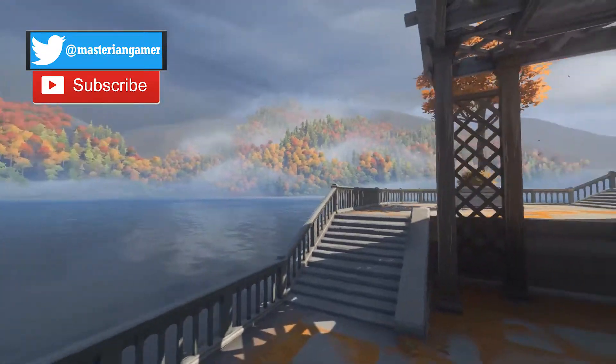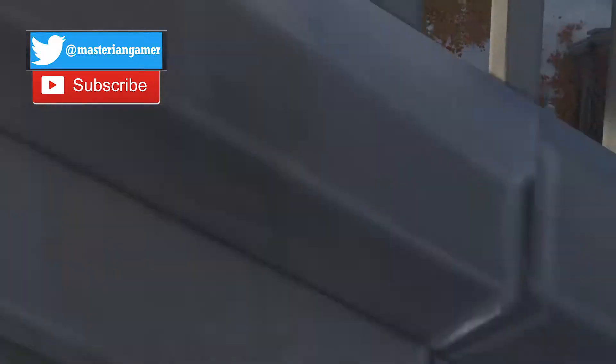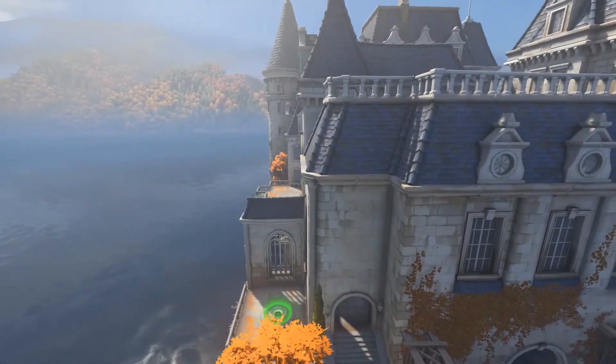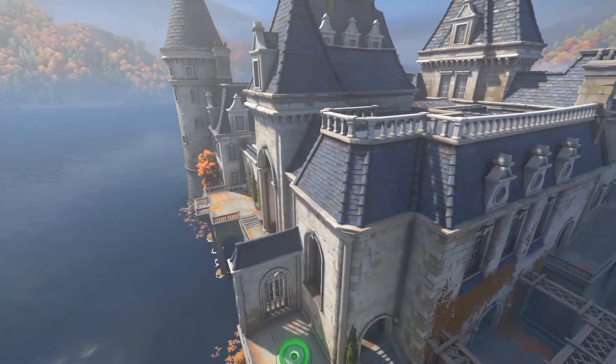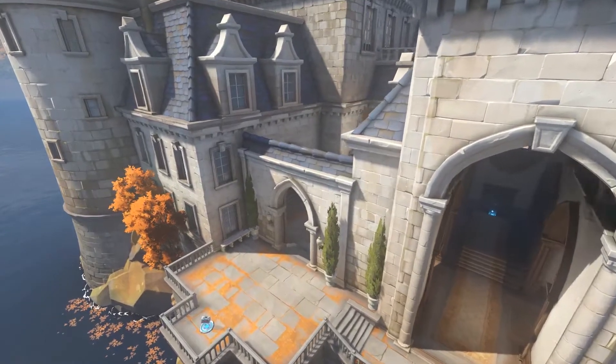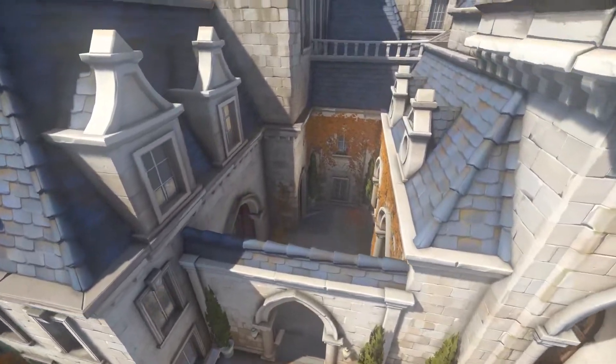This is apparently Widowmaker's family estate, family mansion. Her name is Amelie LeCroix. I butchered that because that's also French and as I said, I can't speak French.